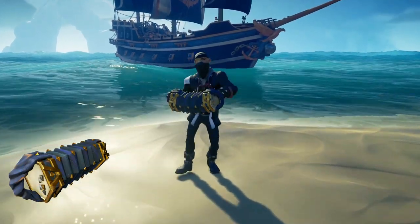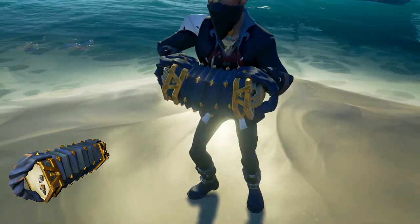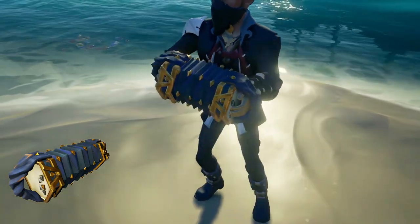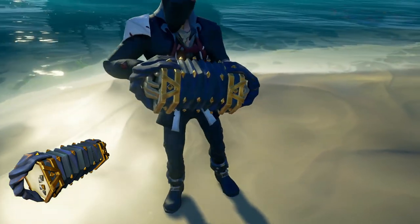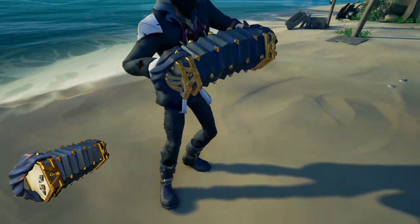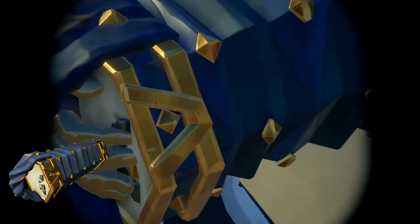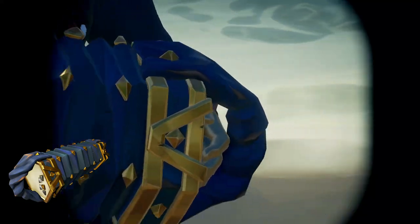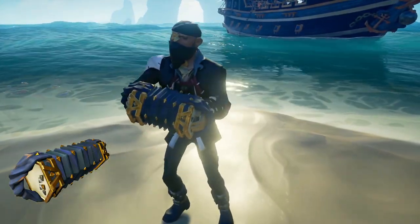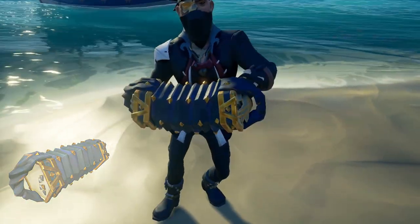Then the concertina - it looks just as good as the Cannons. It's white, gold and blue. It is literally the HMS Endeavour set from Pirates of the Caribbean - that's how I always describe it. Same colour scheme, same everything. So another Pirates of the Caribbean set, just indirectly. On the sides where you put your hands to play, it's got silver, which is something we haven't seen before. Overall, an absolutely brilliant instrument, definitely worth picking up if you haven't already.